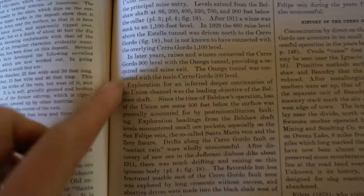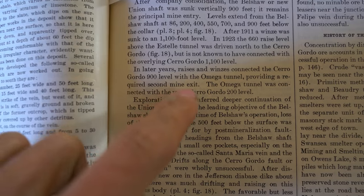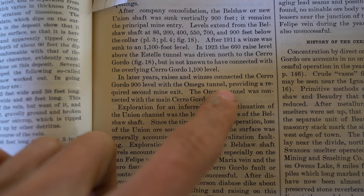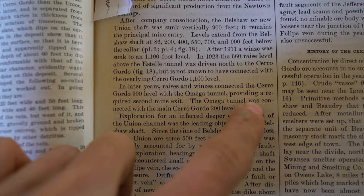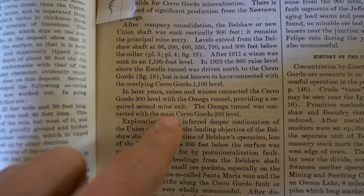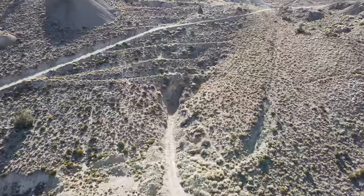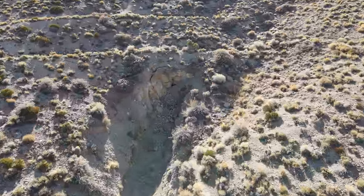Reading the map: 'In later years, raises and winzes connected the Cerro Gordo 900 level with the Omega Tunnel, providing a required second mine exit. The Omega Tunnel was connected with the main Cerro Gordo 200 level.' When I read that, it's crazy — it connects to the 900 and to the 200, probably two of the most famous levels of the Union Mine.